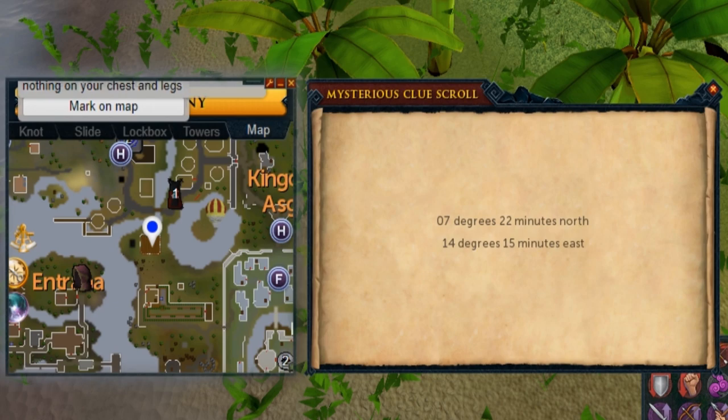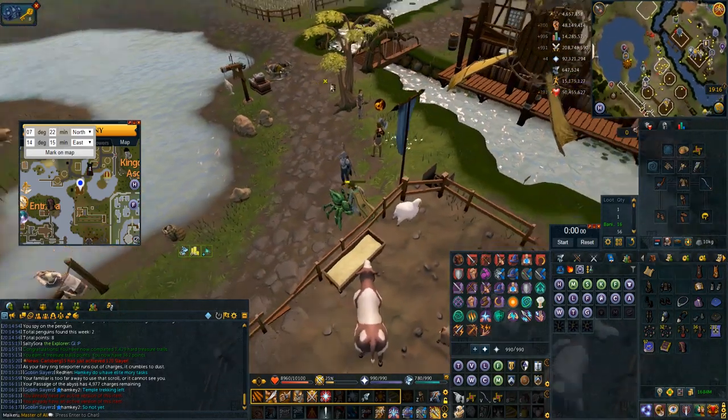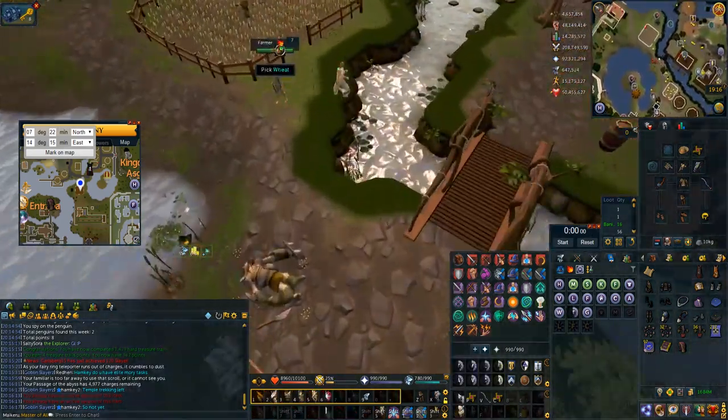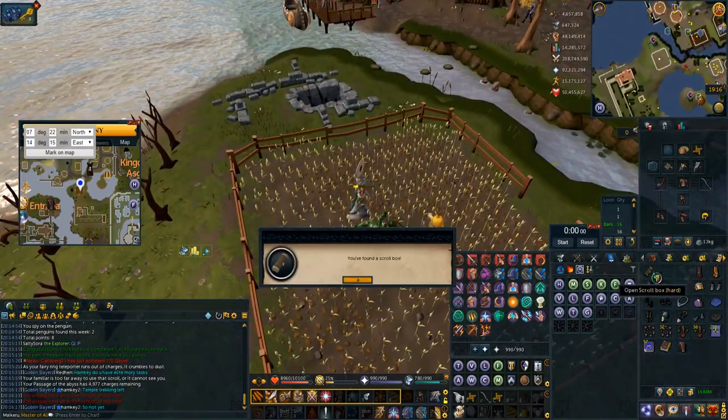This one is a coordinate clue that is south of Tavali in the wheat field. The way I get here is just option number one on the slayer cape, then I can bladed dive and surge south west to get inside the field. Then you right click and walk south west of the scarecrow, use your special attack of your meerkats and you're done.